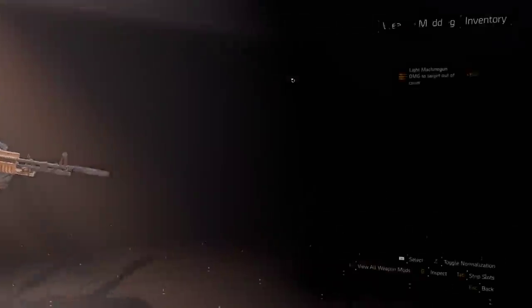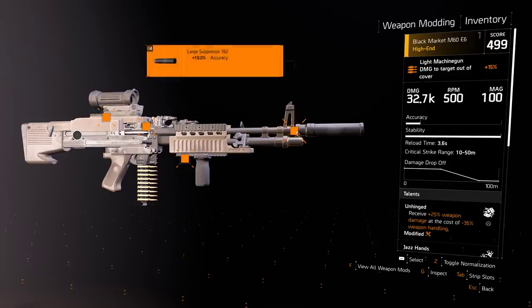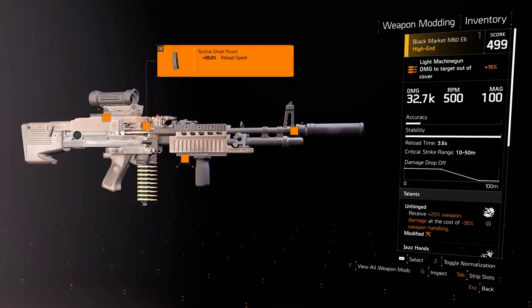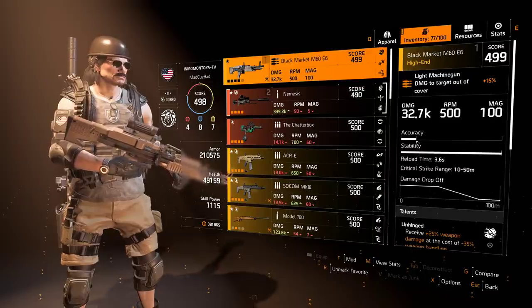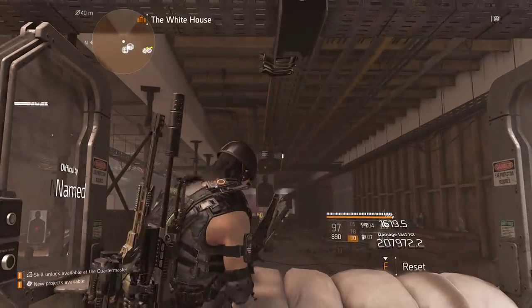The way I have this modded is the C79 scope — this is a zoom scope that doesn't force you to zoom, and it has damage to elites on it. I use Accuracy on my Suppressor and Accuracy on my Underbarrel, as well as the 20% Reload Speed magazine. With the 20% Reload Speed magazine and Sharpshooter, the reload time is only 3.6 seconds — not very bad at all. So reload speed is not as crazy as people think.